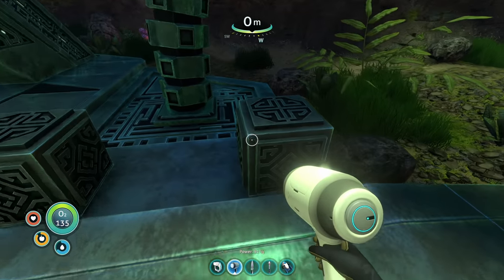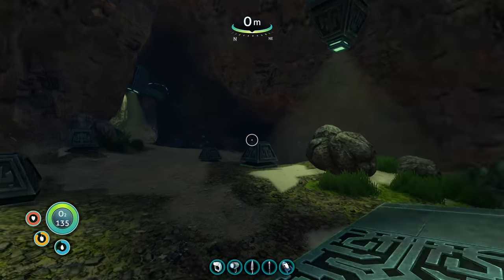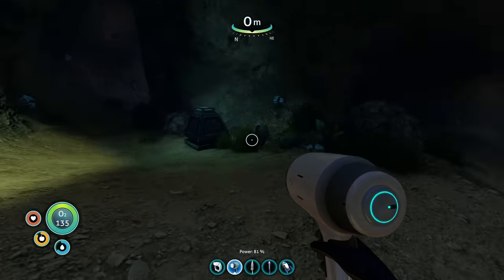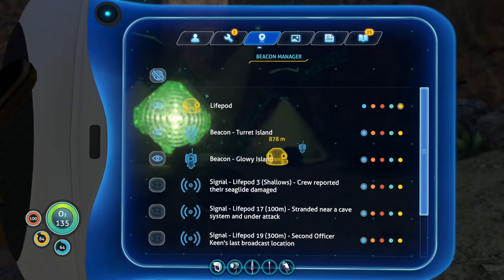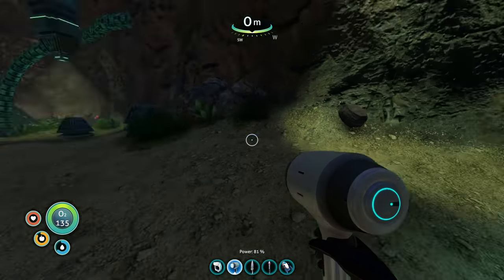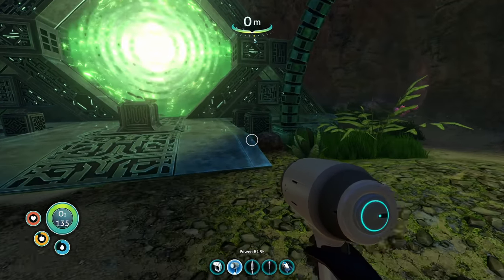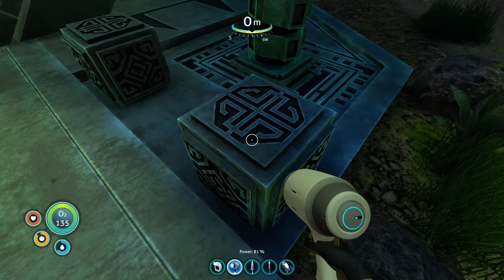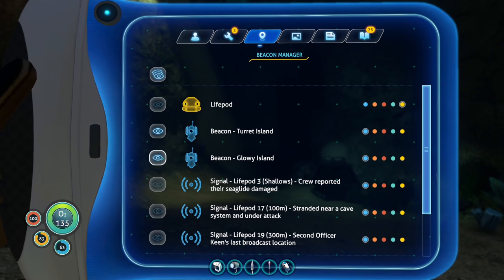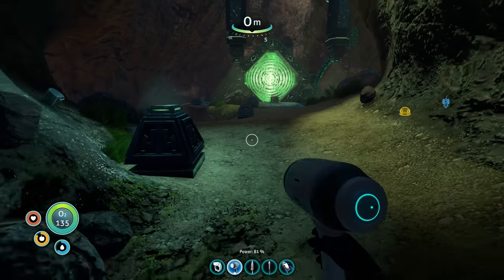What happened to my beacon? It disappeared! I think I read about how sometimes things just clip through the floor. Is that a problem here? Well, it's not the biggest issue because I think I can probably find this place anyway, but man! Should I be putting these in the water then or what? Maybe if I go back again... I don't know what happened to the beacon! That makes me sad.